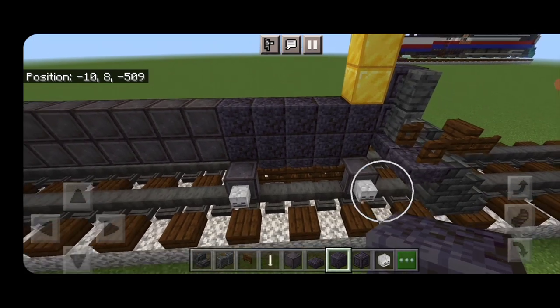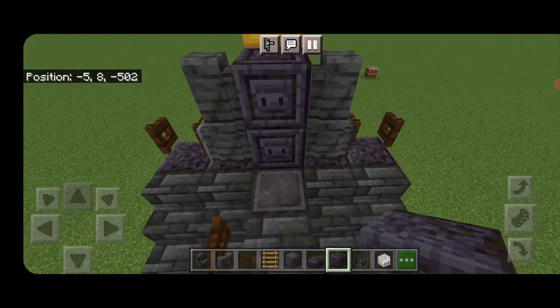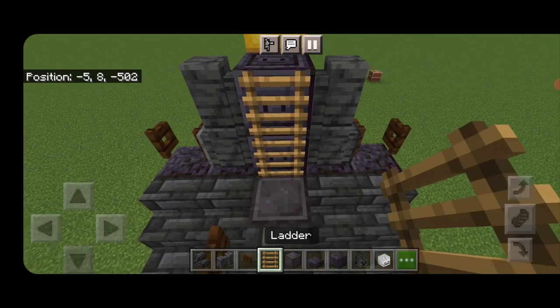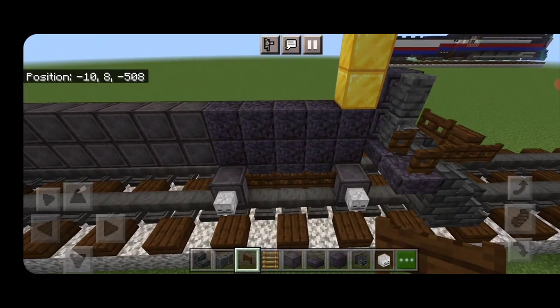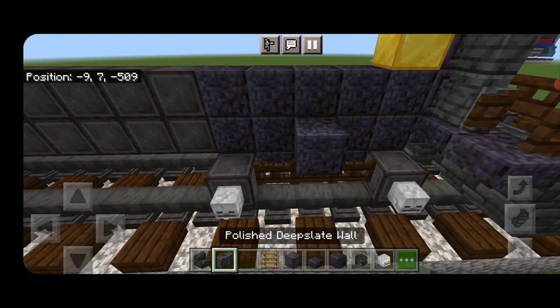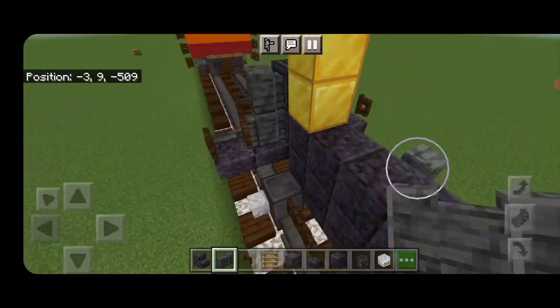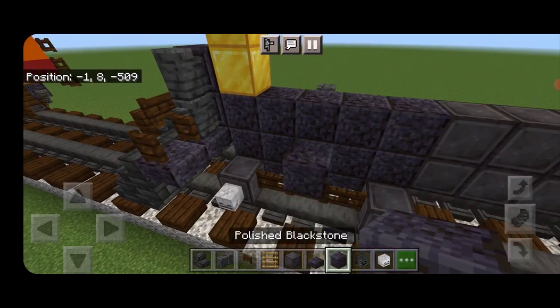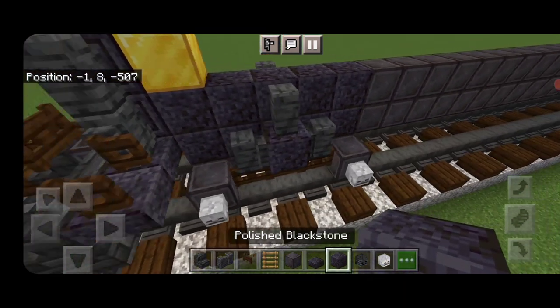Come up front: on these top two middle blocks, put two ladders. On each side, put a dark oak fence gate going sideways. Then come in between the wheels: a polished blackstone in the middle, a deep slate tile wall on either side. On top of that, do the same — polished blackstone with walls on each side.